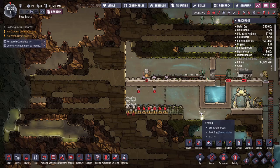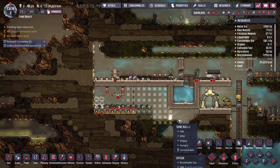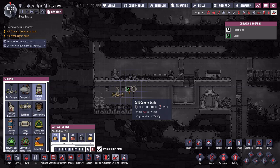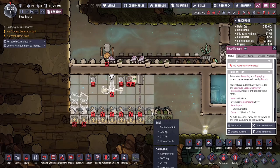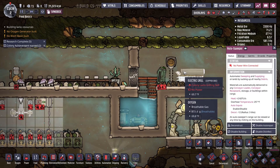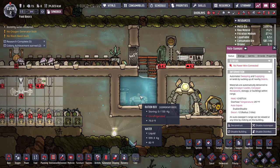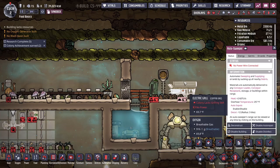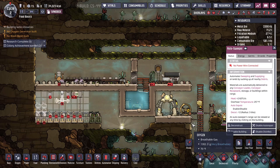Also, I'd recommend getting into shipping tech — not necessarily as soon as you can, but it's very useful. If you set up a shipping network, you can ship all this stuff around automatically without your dupes running it everywhere. You could grab all the food produced by the bristle blossoms, ship it to where it's being cooked, and then ship it back to where it's stored. Your dupes would only need to harvest it — it goes a long way for efficiency.